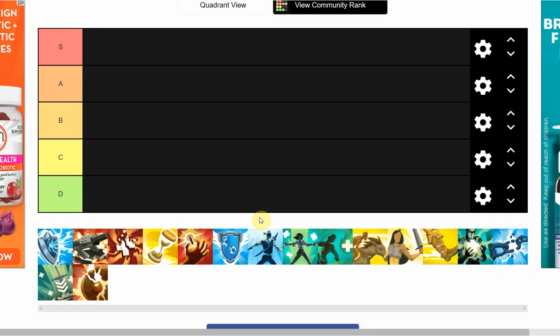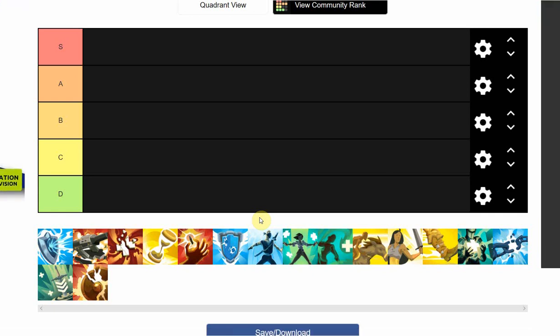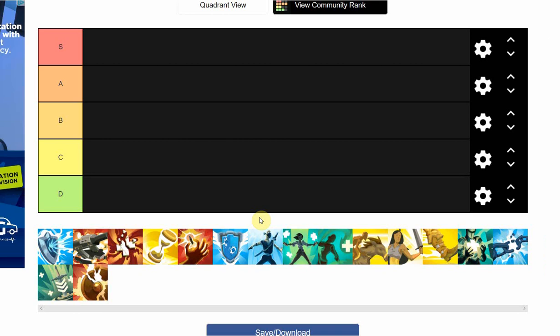What is up guys, back with another video. This is going to be a Season 3 item tier list for pretty much the month of April. If any of these items get reworked in the future, keep that in mind. This is the update that's live right now, before the Corvus patch — Darkness and Dragons.